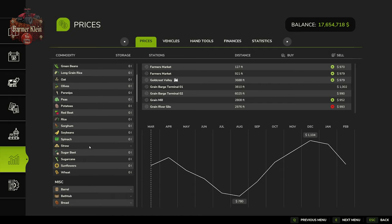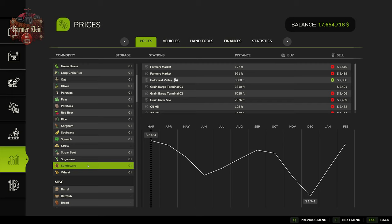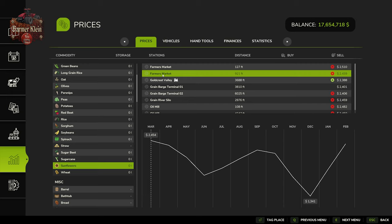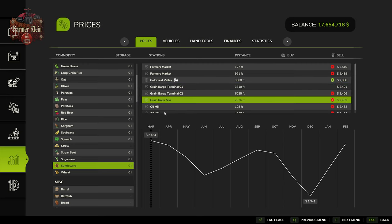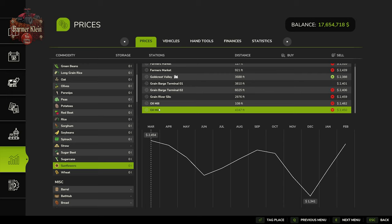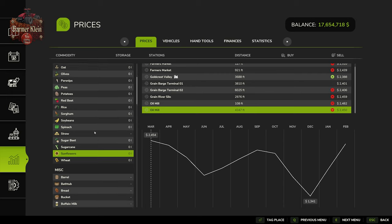Looking at our income screen on easy economy, sunflowers have an average high price of $2,454 and an average low of $1,341. Interestingly, the best time to sell is the same time it's best to plant — March — which means you'd need to hold your crop from October through winter and into March. You can sell sunflowers at the farmer's market on River Bend Springs, the Goldcrest Valley train sell point, the grain bars terminal, and the Rain River silo. If you own an oil mill, you can process sunflowers into sunflower oil instead.